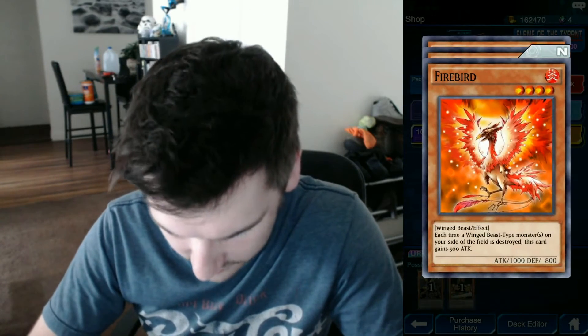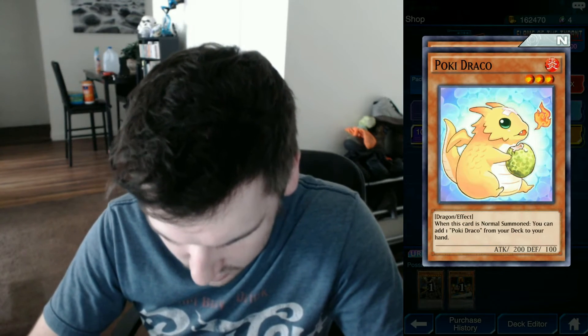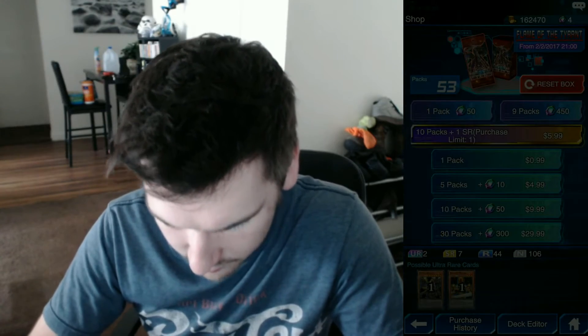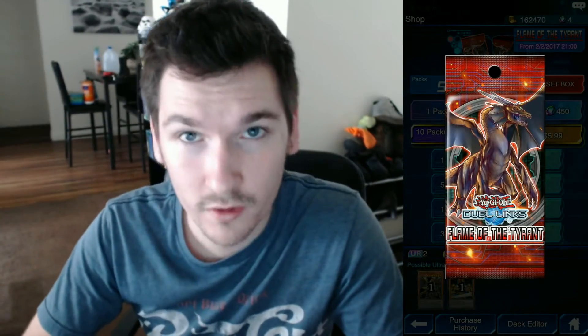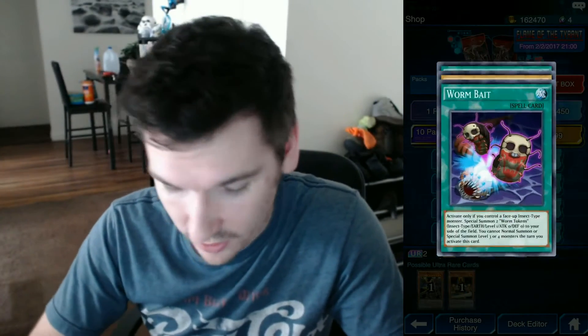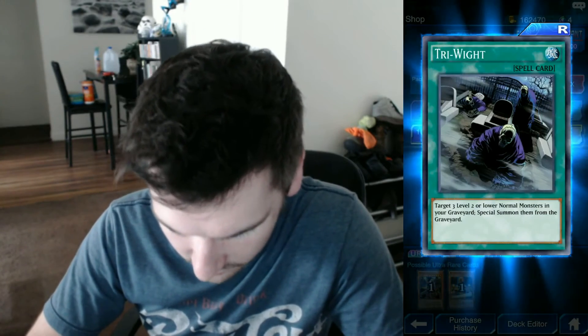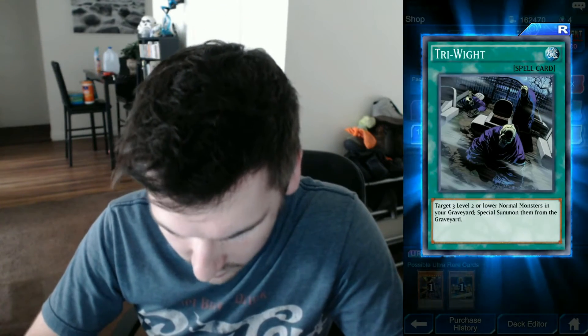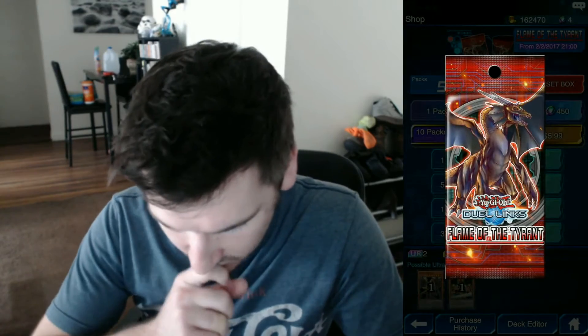Let's see what we get here. Firebird. Poke Draco — when this card is normal summoned, you can add one Poke Draco from your deck to your hand. Another Spirit Rue, but this one's Holo. If the cards are Holo and you use them in your deck, your duel rewards are better. So if you happen to pull a Holo of a card you use, be sure to swap them out. Twin Headed Fire Dragon.